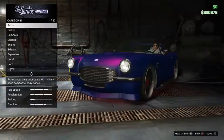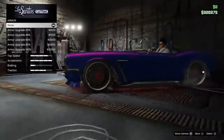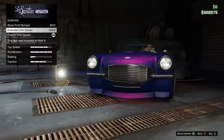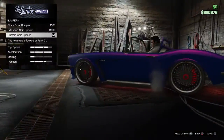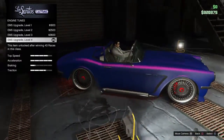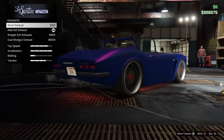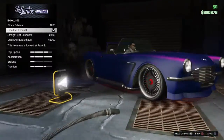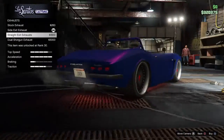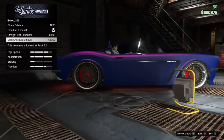I definitely recommend you guys get this car. You can make this topless, for all you people wondering. You can put the roll cage in the back, and then of course the exhaust. You can have the stock, I put the sided chrome exhaust and it makes it stand out a little bit, or you can have the dual in the back or the quad.